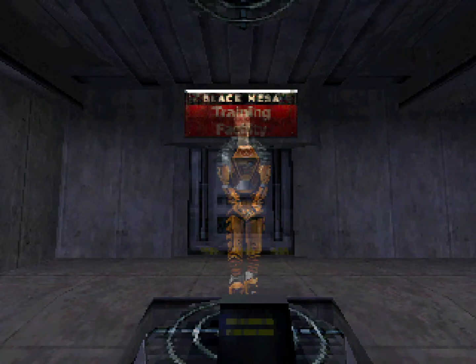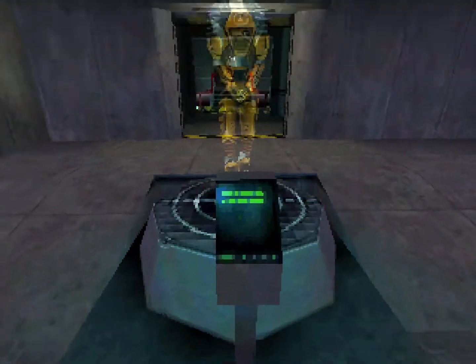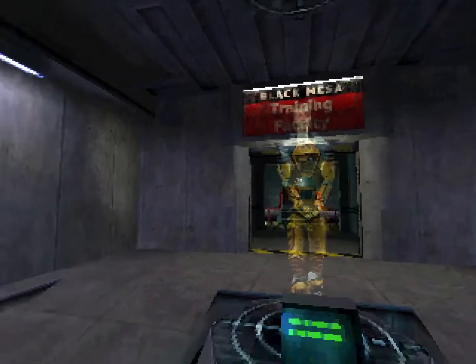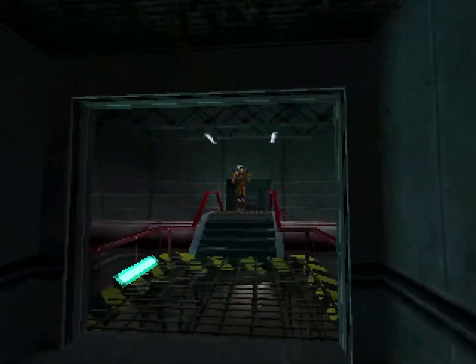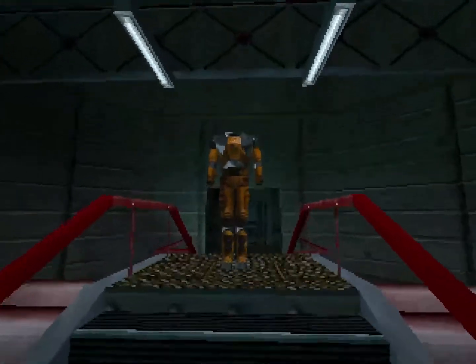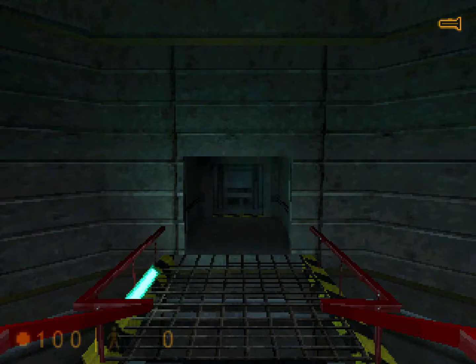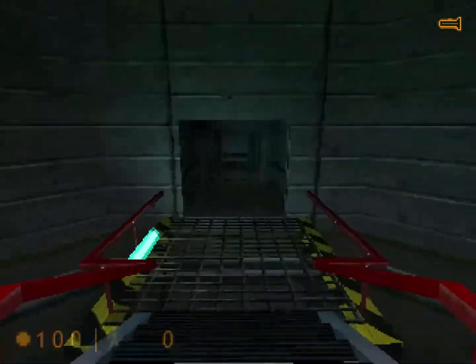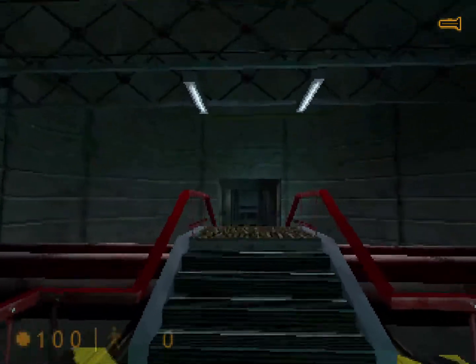You can see it suspended up ahead of you. If you see one of these buttons, press it, and I will appear to demonstrate certain moves. Welcome to the HEV Log 4 Protective System for use in hazardous environmental conditions.